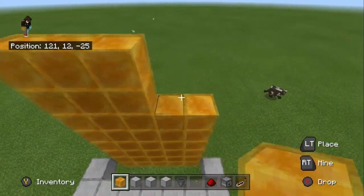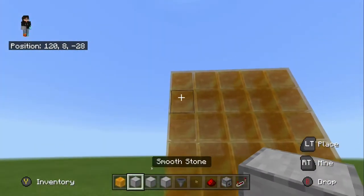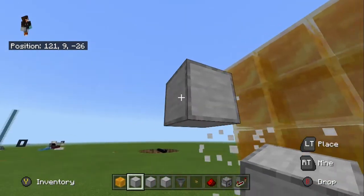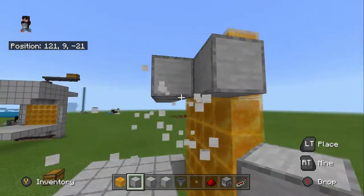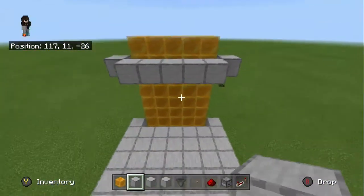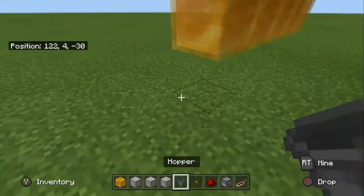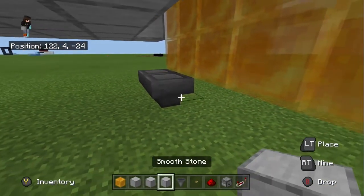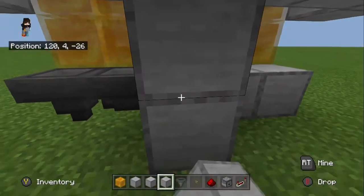Then we are going to place a block right here, then 1 out, and then over by 4, and over by 1, and break that one. Once you have this, we are going to come down here, place a hopper, a hopper going into that hopper, and then 3 blocks, and then we are going to cover all of that up.